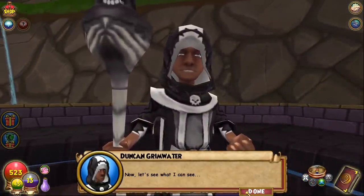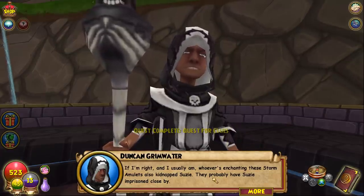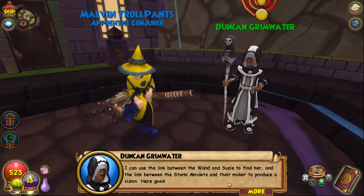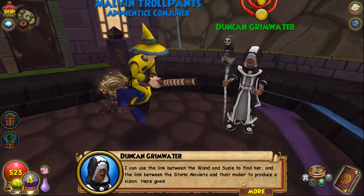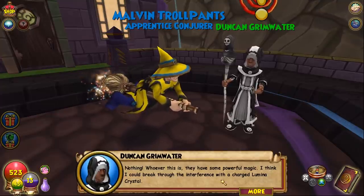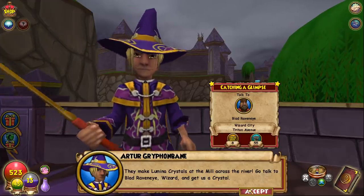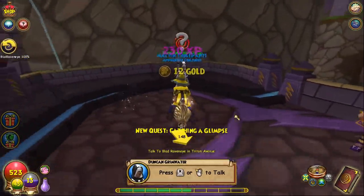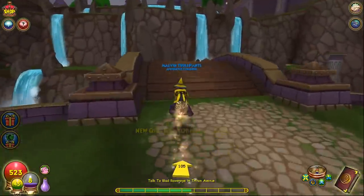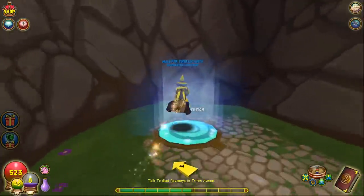Duncan attempts the ritual: 'If I'm right — and I usually am — whoever enchanted these storm amulets also kidnapped Susie. They probably have Susie imprisoned close by. I can use the link between the wand and Susie to find her, and the link between the storm amulets and their maker to produce a vision.' But nothing happens — whoever this is has powerful magic. He thinks a charged lumina crystal could break through the interference. The lumina crystals are made at the mill across the river — go talk to BladravenEye.